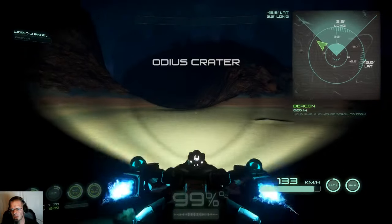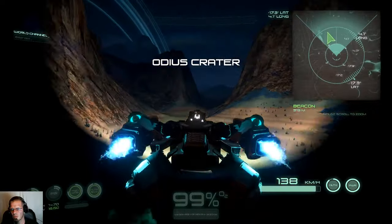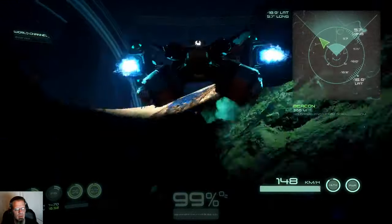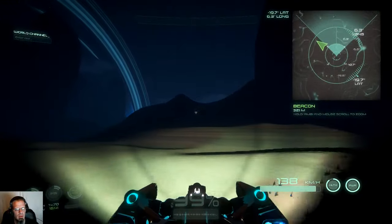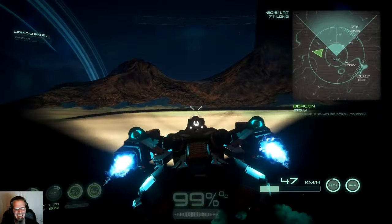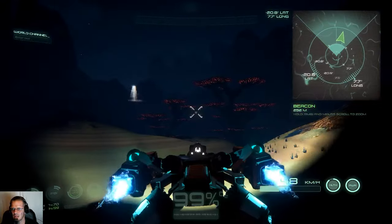I almost wish they would have left that build so we could go screw with it. As always, if you guys have got any questions — Capital Drifter, I agree sir. Yeah, there's some big old nasty stuff around here. We're back at the rubber tree — very easy to get turned around, light or dark doesn't matter.